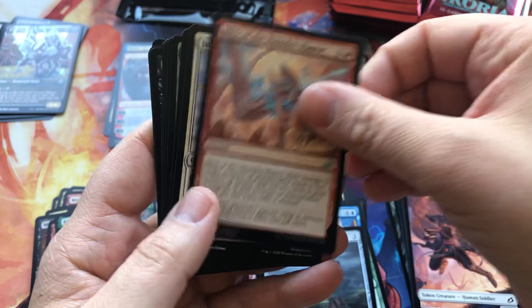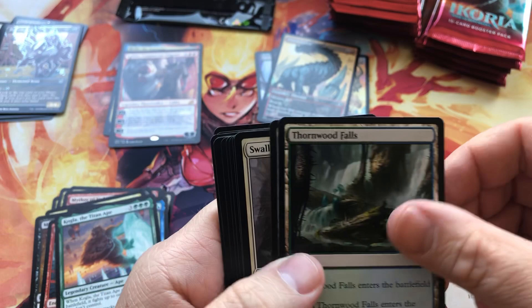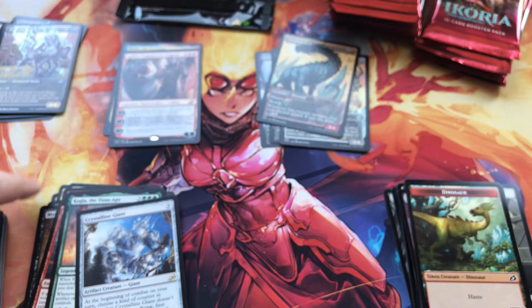Oh wait — that's a foil, so we'll put you in the foil pile. We got Kogla the Titan Ape, Crystal Blitz, and Skybonder — very cool. We're getting halfway through our second stack — Crystalline Giant, very cool.